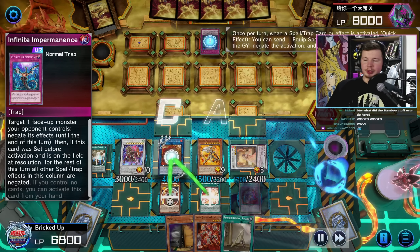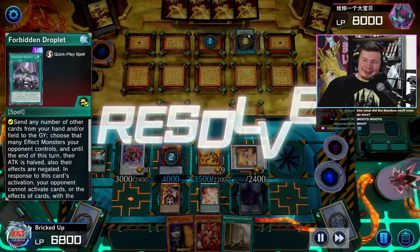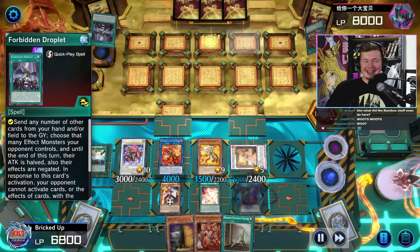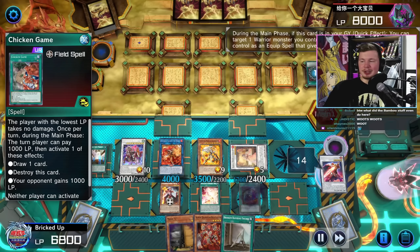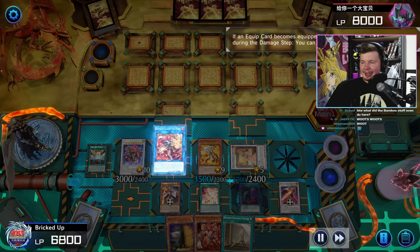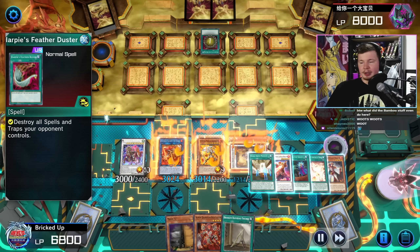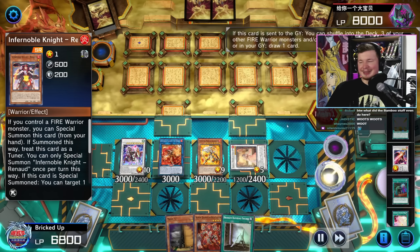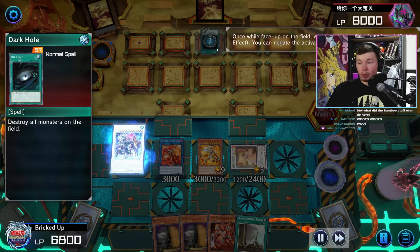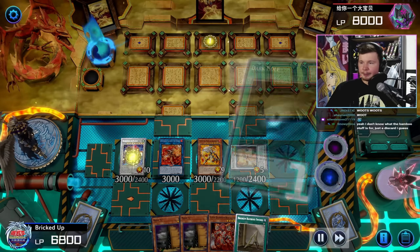They start with Imperm on Baron, so we negate the Imperm using Emperor Charles. Then they have Droplet - but Droplet on resolution will be negated by Angelica. Even if you can't respond, you still negate it - that's awesome. Then they go for Chicken Game. We go for our Roland equipping itself to Emperor Charles the Great. Because it equips, we get a pop. They go for Harpy's Feather Duster. We get our Magus shuffling back three, get a draw, and he equips himself again. Then Dark Hole - so we kept our Called By for this, thankfully. This guy had the nuts - he played five staples in a row.